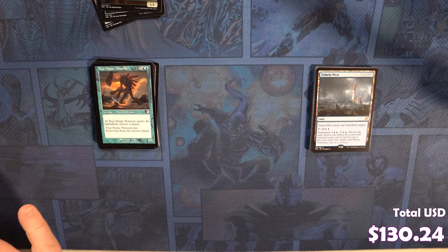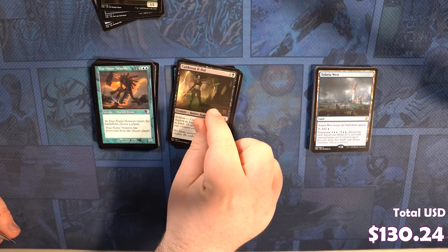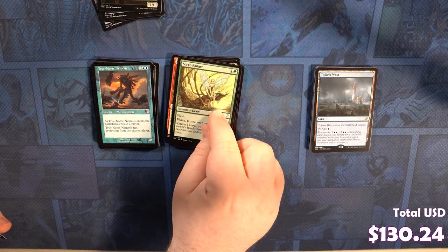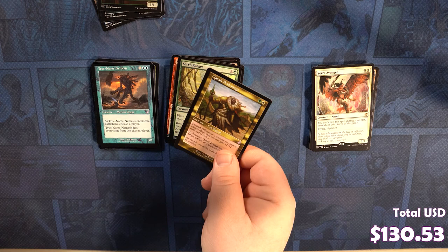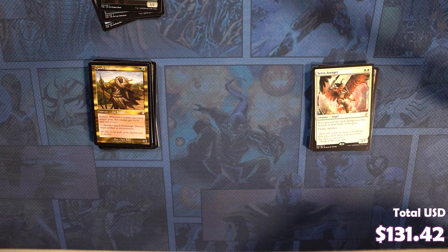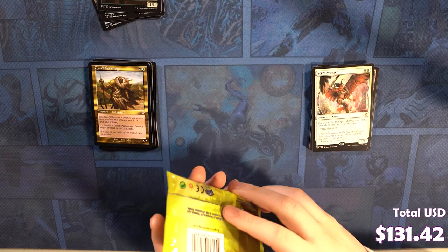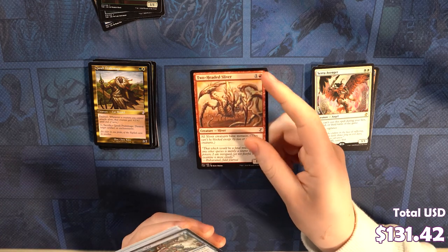Saproling lane. Veiling Oddity, Simian Spirit Guide, Rest in Peace, Coral Trickster, Spinneret Sliver, Cutthroat il-Dal, Castle Raptors, Fathom Seer, Terramorphic Expanse, Temporal Isolation, Prismatic Lens, Storm Entity, Scrivener Ranger. Our rare is a Sarai Avenger — you know, the cover of the pack. And a Kasai Pride Mage, which is a pretty dope card actually. You can't cast a spell during your first, second, or third turns of the game. That kind of makes it bad. It's a two-mana 3/1. But yes, that is exactly what makes it bad.